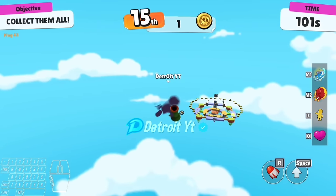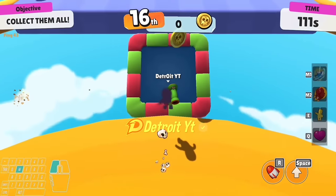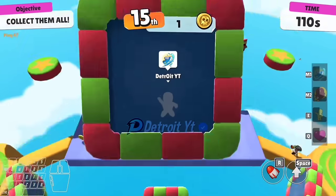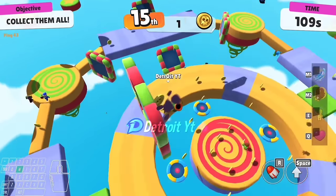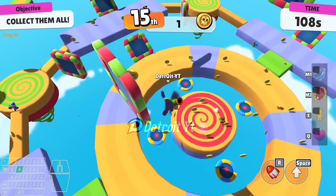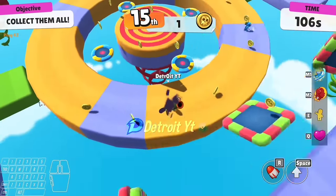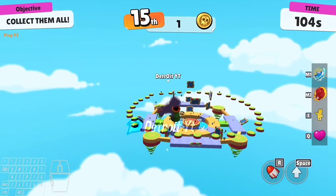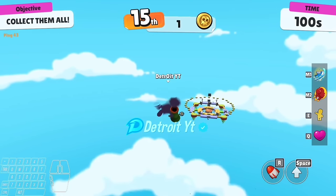Let me explain the exact way to do it. First come over here, then dive plus kick on this trampoline and keep your joystick in this position. Your character will automatically come to this point. Then you just have to land on the corner of any of these trampolines — that's it, the trick is done.